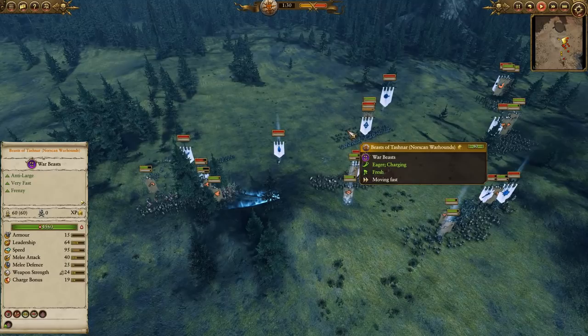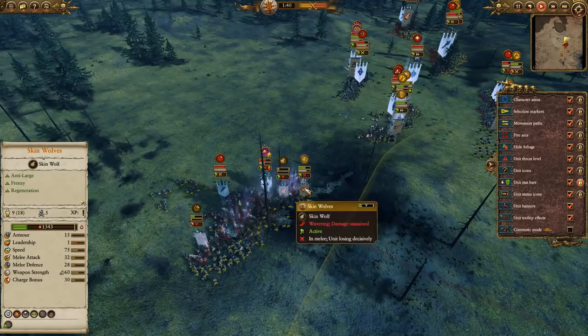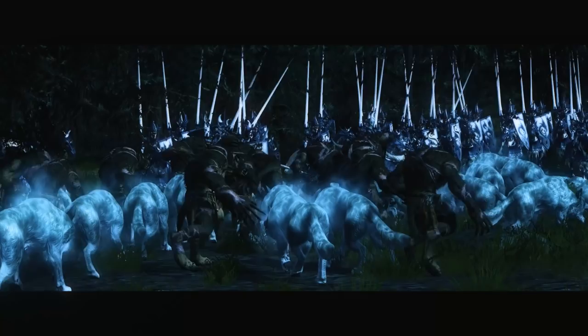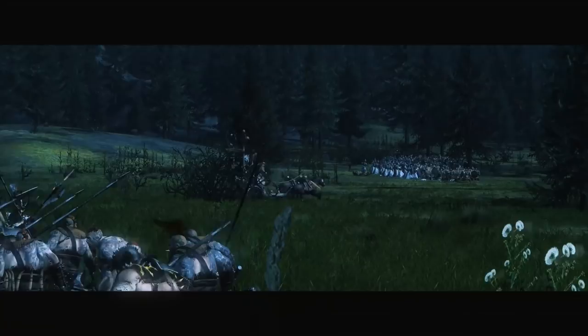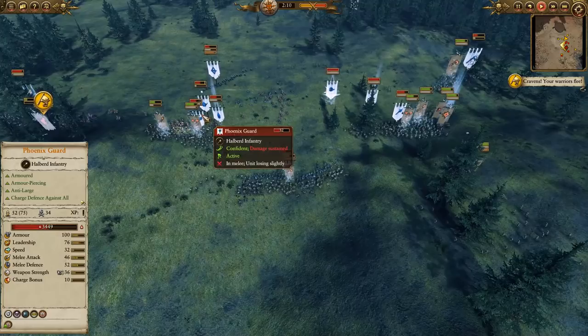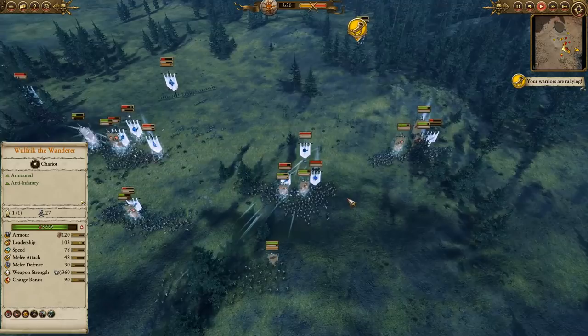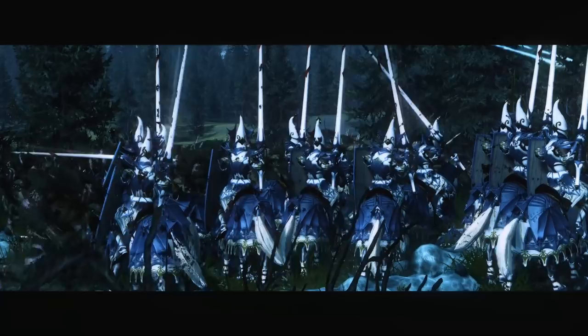The Beast of Tashnar can get onto these Sisters of Avalorn. Sunfang is doing a huge amount of work, but there is a Regrowth trying to combat a Spirit Leech, and a lot of damage from the Skin Wolves — though the Skin Wolves have taken an absolute beating. Way over here, a lot of units are trying to get on the Dragon Princes. The Dragon Princes did catch out the Norscan Ice Wolves, but there are Javelins nearby that can turn around and put in some good work. Those Skin Wolves, injured from fighting Spearmen, are going to pull out and try to get onto the Dragon Princes too. Javelins are being thrown at the Fireborn, which will do some considerable damage.